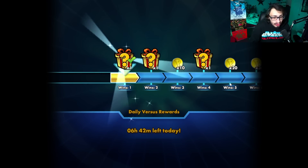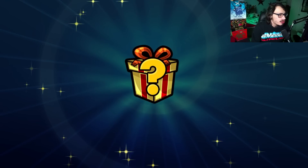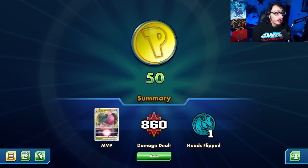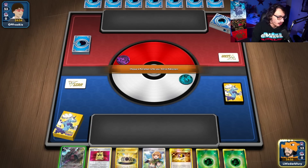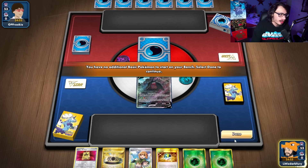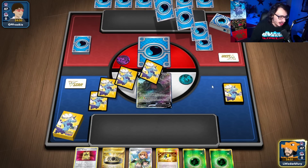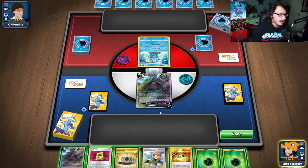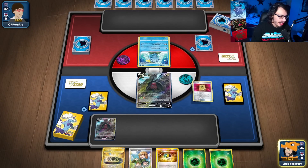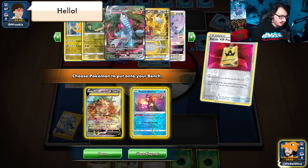Whatever matchup you play against, you can easily counter that matchup. It's kind of nuts. We open up with a very good hand here — this hand is fantastic. I think we're up against Palkia, judging from the purple Palkia coin. We can go Leafeon Greninja. We do have a Goodra in the deck, which is good.